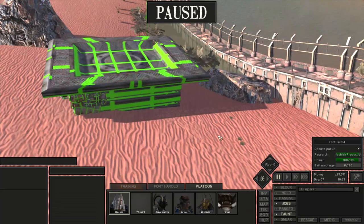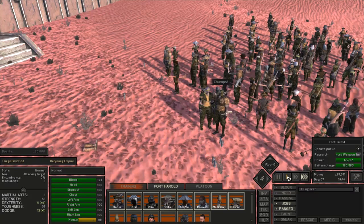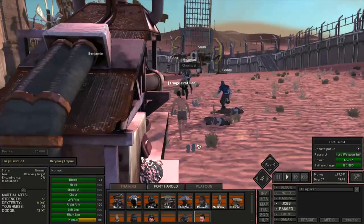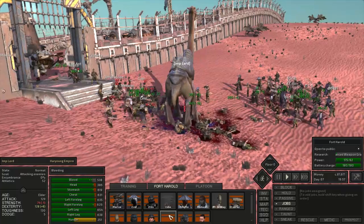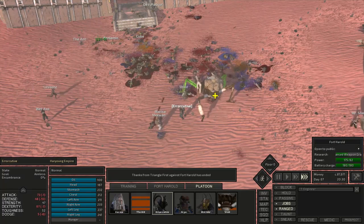Right after that a friendly bandit raid arrived at Fort Herold — quite a large group. I told everybody to stop production and go to the gates. This time we're trying to keep the bandits outside because Fort Herold has no problem taking out massive groups but I have to do an import every day or there are mountains of boots everywhere. On the bright side they were defeated outside the gate.